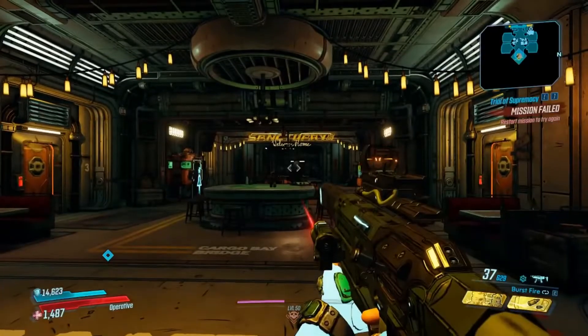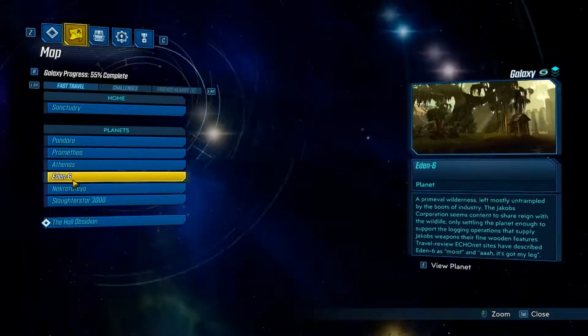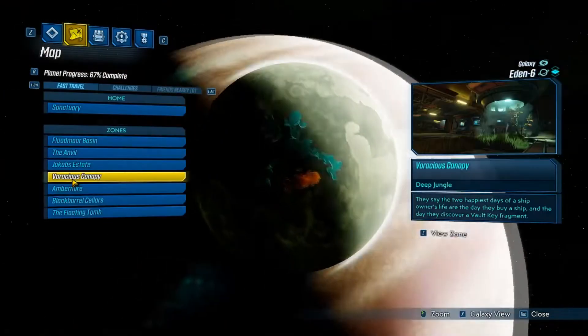Hey everyone, it's Elite and today I will be showing you the best way to farm loot tanks. So head over to Eden 6 and go to the Jacob's Estate.